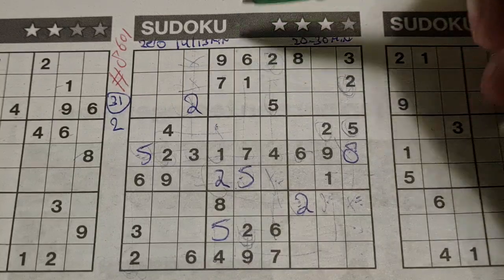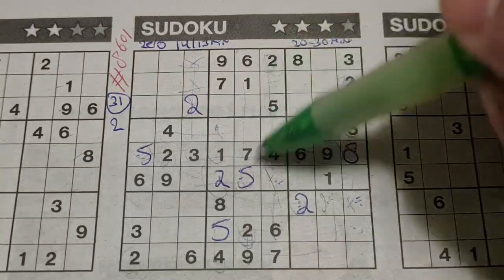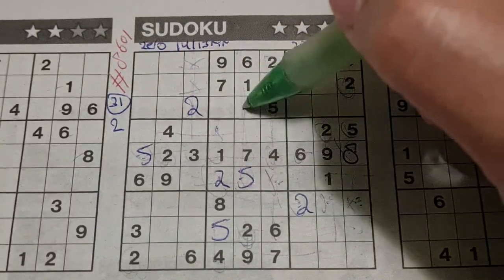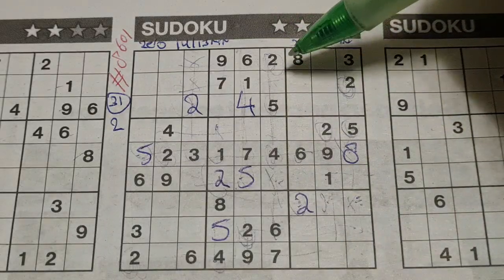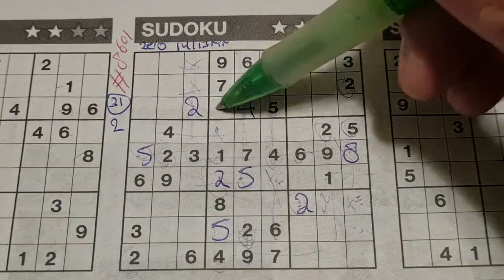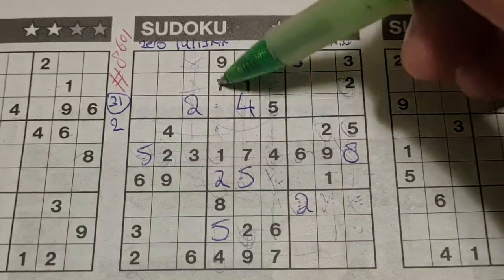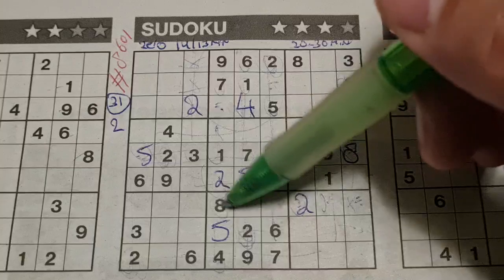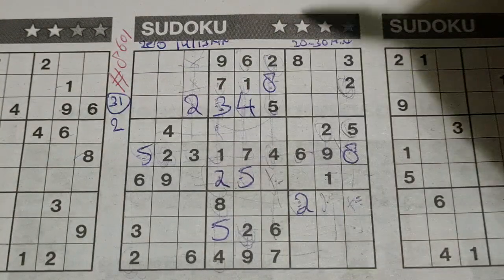3 and 6. 4 in this column, 4 in that column, so the column between — the middle column — the only place left with the 4. 4 in the middle row, the 8 should be there. Two numbers left in this big square: 3 and 8 are missing. We have 8 in this column, no 8 there. 8 should be here, and the 3 goes there.